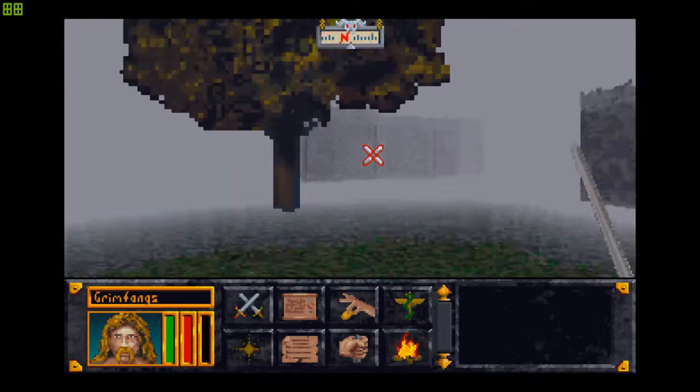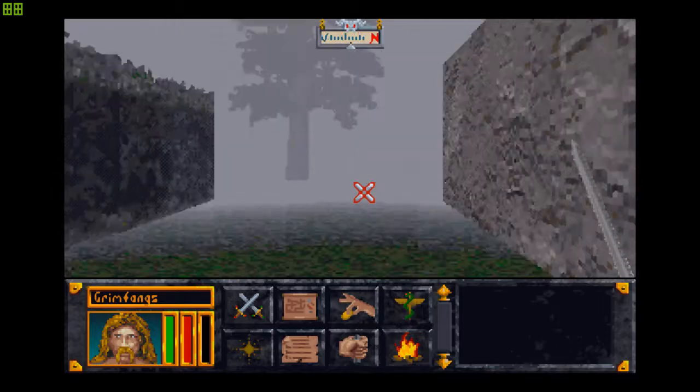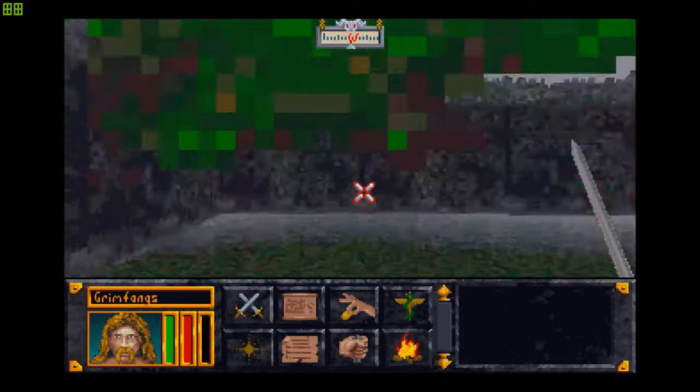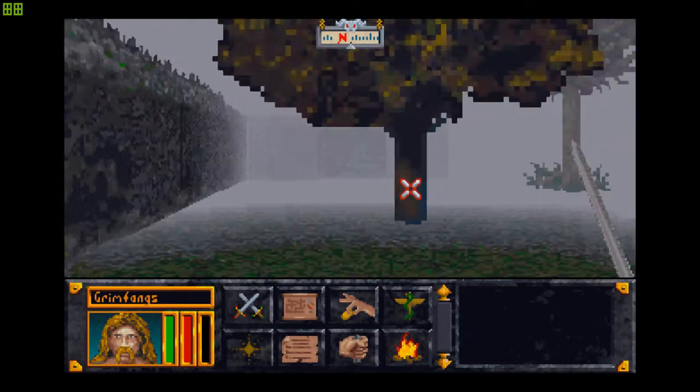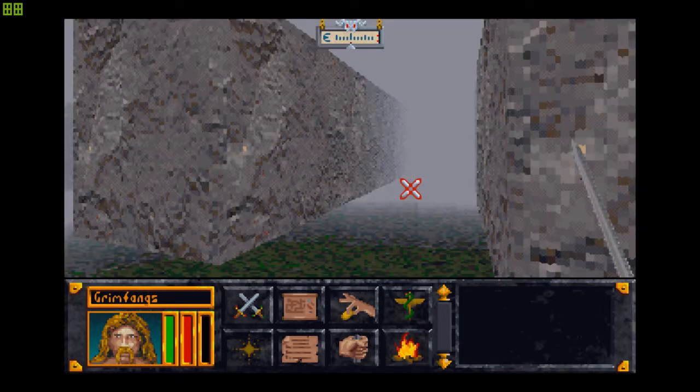This place looks different — quite different. This place is much more open than the previous one. It looks more welcoming. I like that — I like the charm of this place.